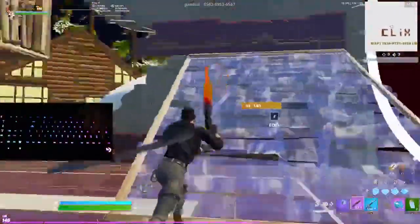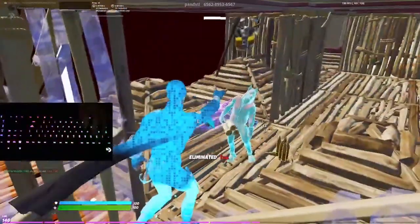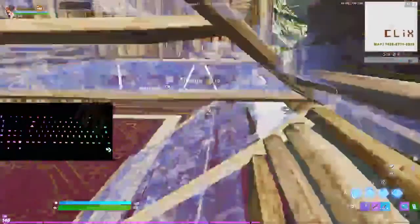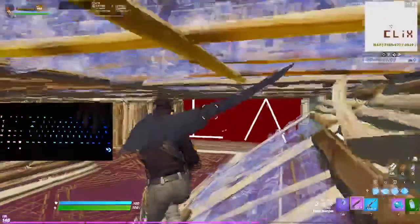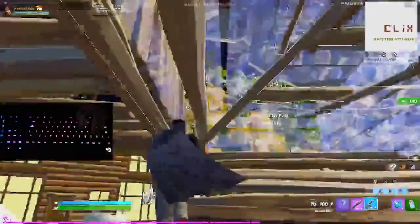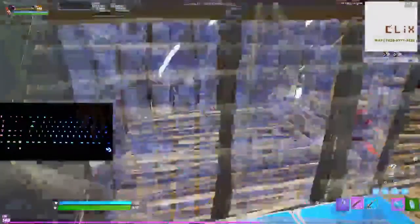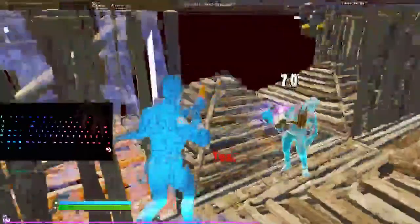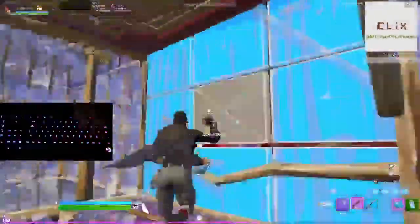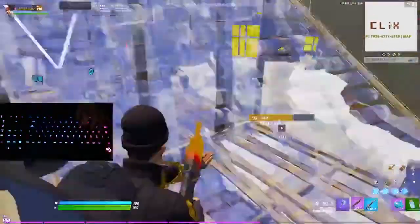The next tip is to learn how to know the fight — basically, know where the builds are, what builds are yours, and how you can easily get to specific areas. As you can see right here, I knew that floor was mine and how I could get to it, and I knew I would have to end up breaking a cone. I also knew that right where that cone was, there would be an empty spot that I could put my ramp. From there, I knew where my opponent was and that I could easily get the one pump. If you know basic knowledge regarding the fight more so than your opponent does, chances are you will be able to take them out very easily. And I think that honestly wraps up for solos.